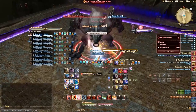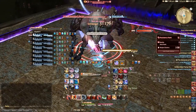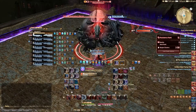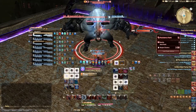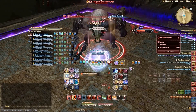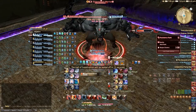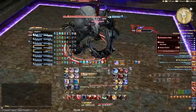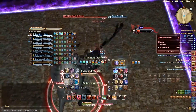The boss will start by casting Surge of Vigor — you need to dispel immediately as it is a nasty damage-up buff and the boss will kill you in about 2 auto attacks. After that he will cast Unrelenting Charge, charging at you 3 times and knocking you back and dealing damage. It is advised to use Arm's Length so you don't get knocked into the outside of the arena, which will lead to instant death.